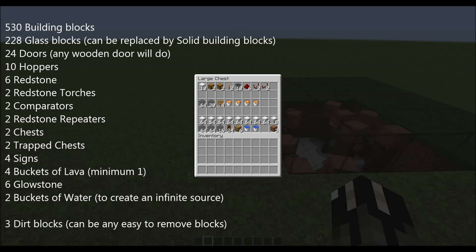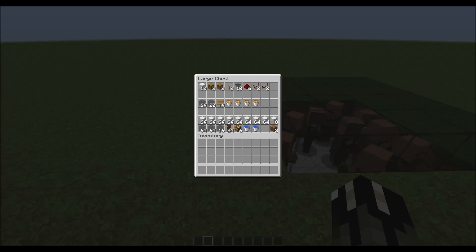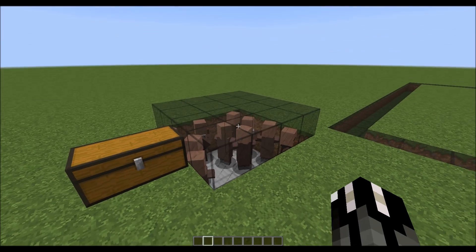These are the items you're gonna need. I've divided it up into three sections: one for the item collection, the second for the kill zone, and the third for the iron farm itself. Now besides these items you're also gonna need 10 villagers.